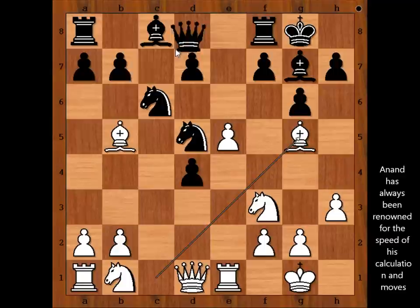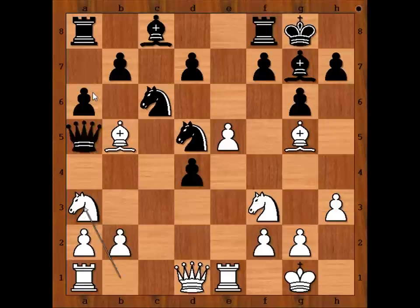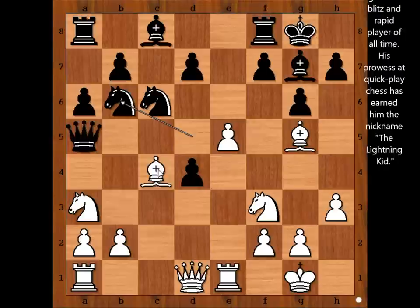Queen to a5, attacking the bishop, defending a6. Bishop to c4, knight to b6, attacking the bishop, bishop to b3. g3, knight takes on e5, knight takes knight, bishop takes on e5, and black is two pawns up.